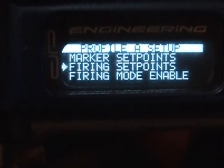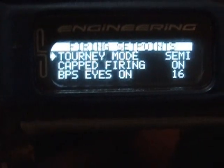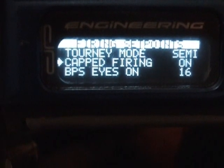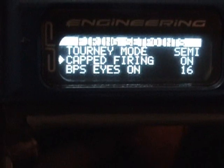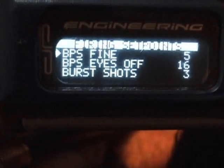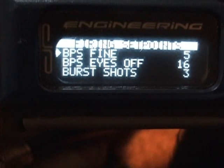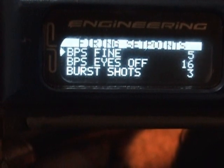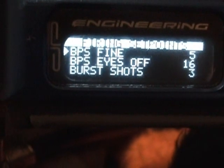So you want to go to firing set points — that's how you change the balls per second stuff. You can have turning mode, you can change that to whatever. Cap firing, you can have that on or off. I usually have it on, capped at 16.5 balls per second. That's what balls per second fine means — you can change it in increments of 0.1, so you can have 16.7, 16.1, or 16.8. It all depends on your personal preference.